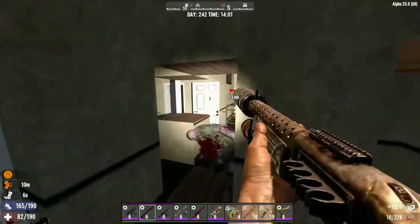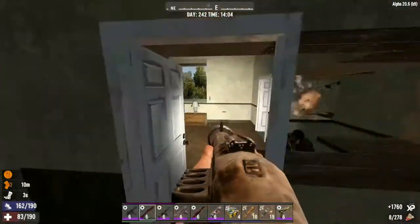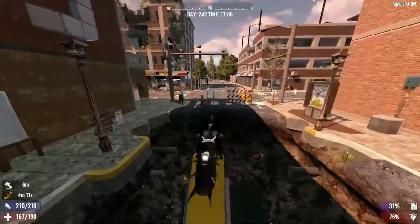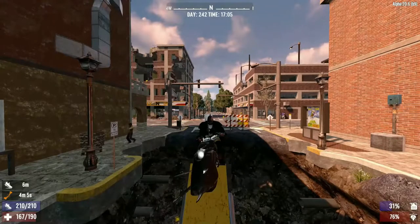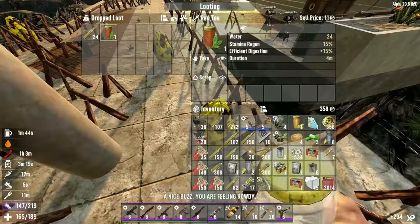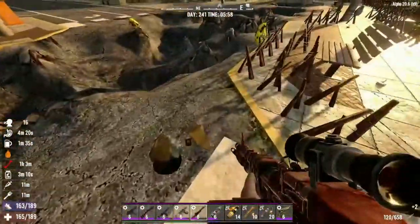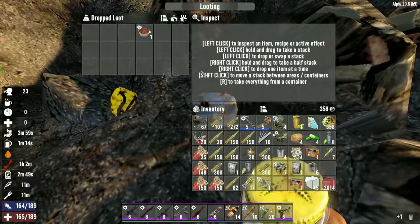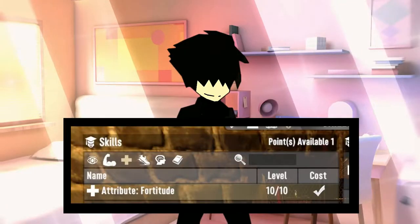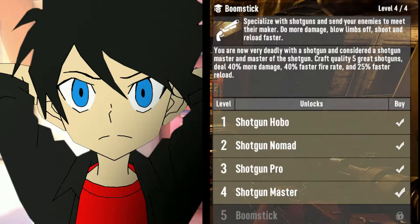Now let's move on to the gameplay, skills, books, experience, and craftable items. First and foremost, the player earns experience for killing zombies, crafting items, looting, reading books to gain new perks, and finding recipes for food or schematics for craftable items. Every time the player goes up one level, they earn a skill point that can be spent in five categories: perception, strength, fortitude, agility, and intelligence. As you upgrade these categories, you can also upgrade subcategories — more specialized skills that open up more crafting options and better quality tools and weapons.